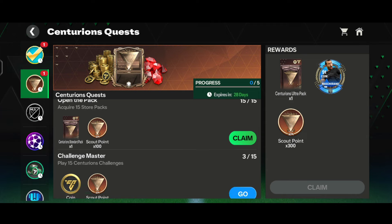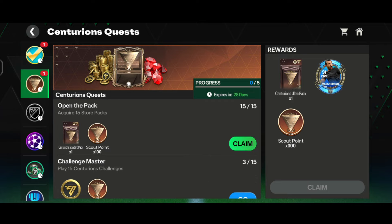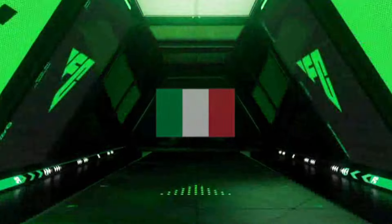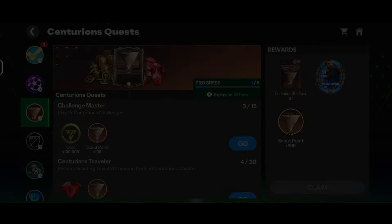In the quest section, there are a lot of quests: after claiming 15 store packs you get a standard pack and 100 scout points; after playing 15 Centurion challenges you get 1 lakh coins and 100 scout points. After completing all 5 quests, you get an ultra pack, Masterianos, and 300 scout points. I already completed 1 quest — 15 store packs opening. We claimed it and got an 84-rated Italy left back — pretty trash, but the main thing is the 100 scout points.